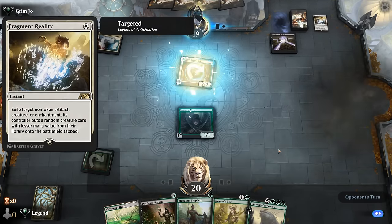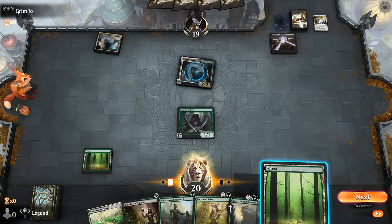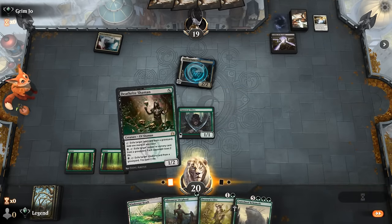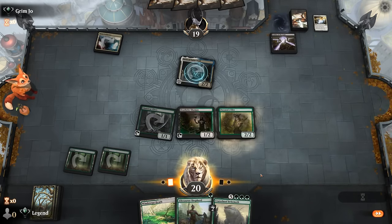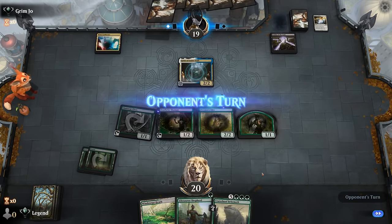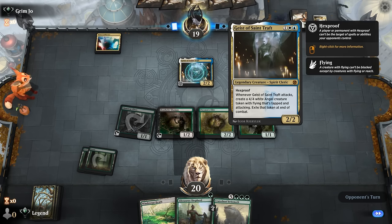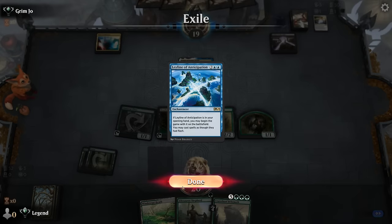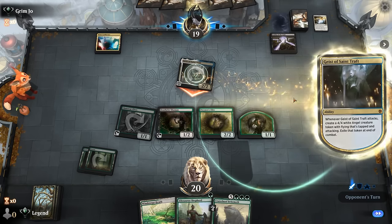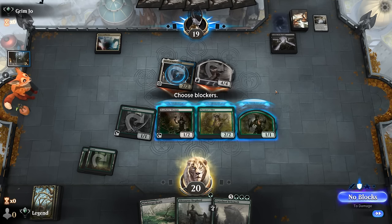Fragment Reality is not my favorite card in the format. We'll go Deathrite plus Elite, then see if they can suit up the Geist so it keeps attacking — they usually do, with some sort of one mana aura. Since our opponent only had two Leylines, they likely have some tricks up their sleeve.